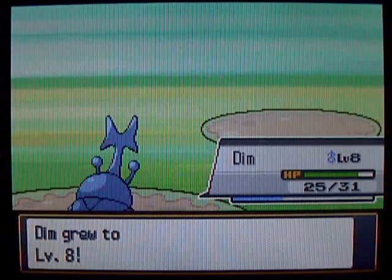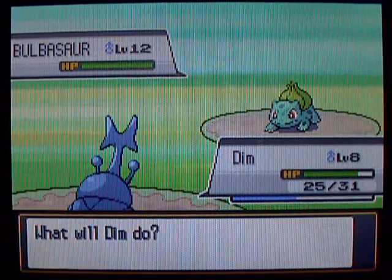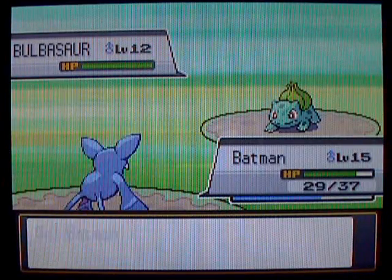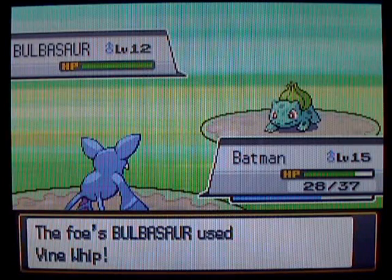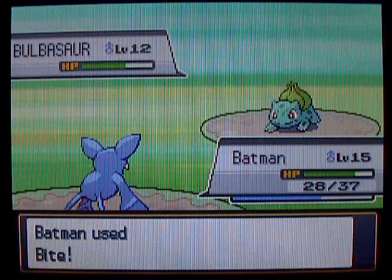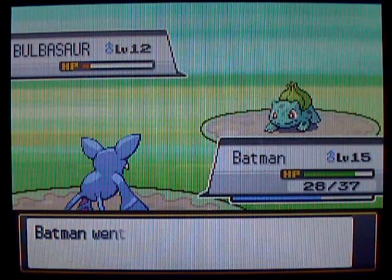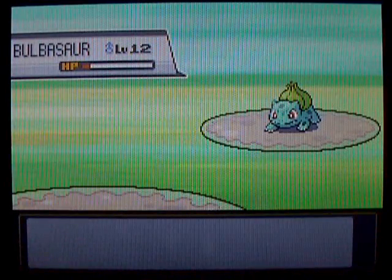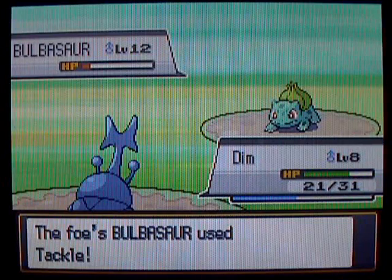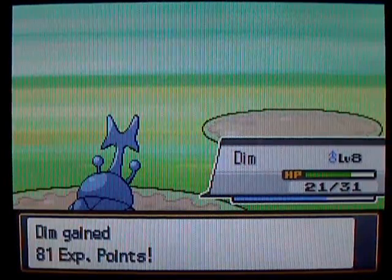Next up is a Bulbasaur. I don't think Heracross can take this thing on his own, so let's get some help from Batman. Na-na-na-na Batman! Vine Whip — ha, that's gonna do nothing. I don't even know how this girl has a Bulbasaur, because you can't even catch Bulbasaur in Johto, but she somehow pulled it off. Let's try out U-Turn — that's gonna be super effective, do a lot of damage. And the way U-Turn works, you go back out and switch a new Pokémon in. Let's go back to Heracross — this is some intense teamwork right here, U-Turning back over to Dim. Let's kill it with a Horn Attack. And there we go — that is how you use teamwork in Pokémon right there.